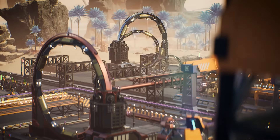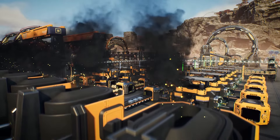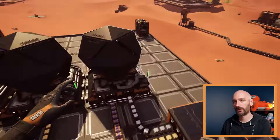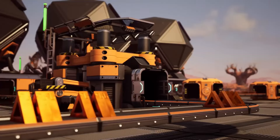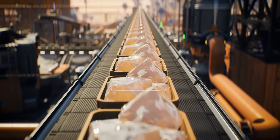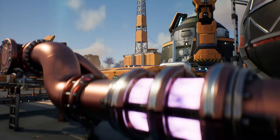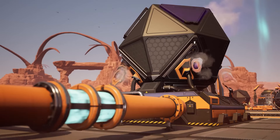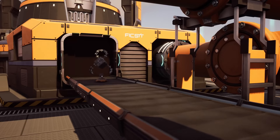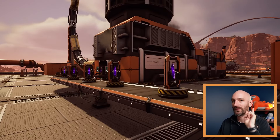There are many new recipes — I won't go into all the details since we'll see that clearly when the game releases. But there are SAM ingots, Ficsite ingots that let you make Ficsite Trigons, Time Crystals made out of diamonds and other things, Dark Matter Residue, Excited Photomotic Matter — which I think is the blue juice I mentioned — the Neural Quantum Processor, the Superposition Oscillator, the AI Expansion Server, and more. So a lot of new things for us to do.